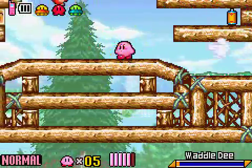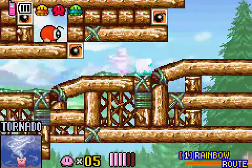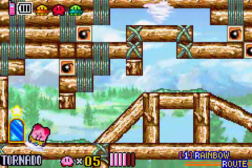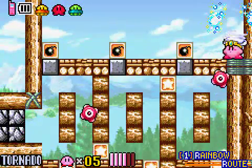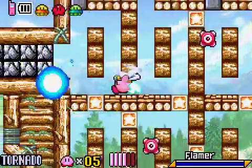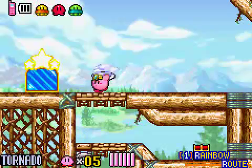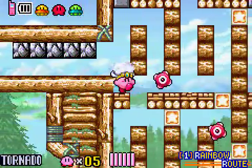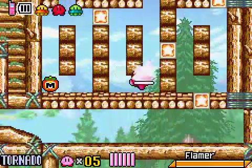I wonder where I am. Okay fine, I'll get Tornado. I really haven't used this power extensively, so I don't know how it works exactly. I can't even break these. I'll have to hit him some other way. Those are breakable. Oh, that's a goal — we don't want to go there; that'll take us back to the hub and it's one way. This is why I don't like this power: there's no control at all.